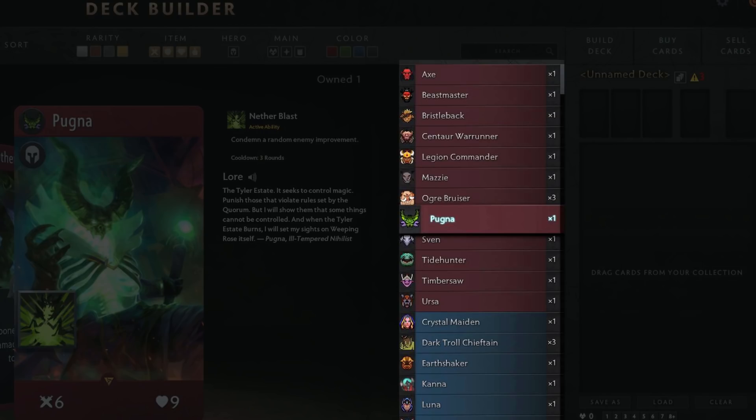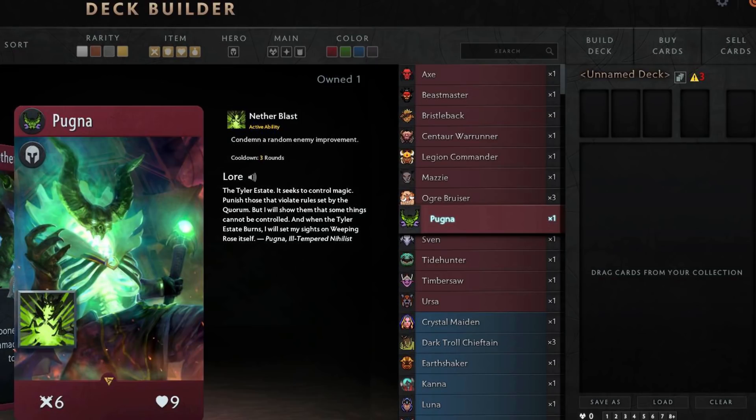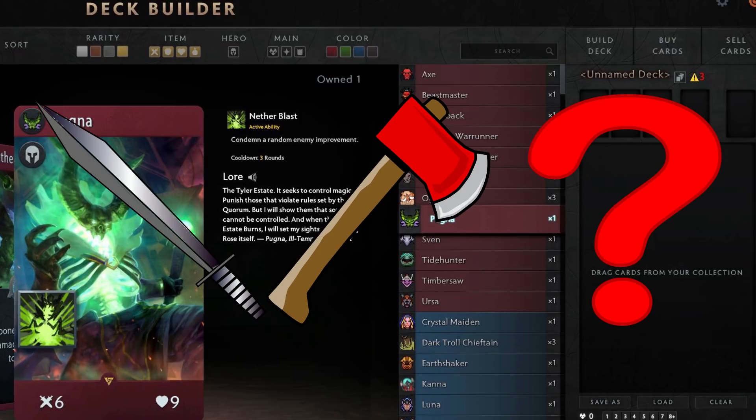From this panel we also get to see some of the colours of heroes that we had not yet known. We didn't know that Pugna was red, and we do now. This is going to bring an interesting dynamic to red, which currently between Axe, Legion Commander and Bristleback seem to be quite bruiser-y. Pugna has some pretty high stats — 6 attack and 9 health — pretty tanky and quite a lot of damage too, but Pugna as a hero you might think doesn't quite fit. But I'm glad Pugna's in here; I'm glad that red isn't just a bunch of beefy people with swords and axes, and whatever it is Bristleback seems to be wielding. I'm glad they've put some magic in there too.